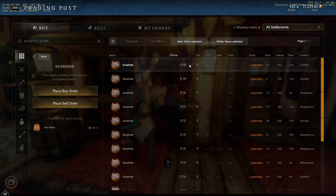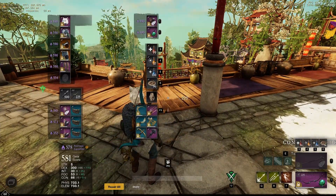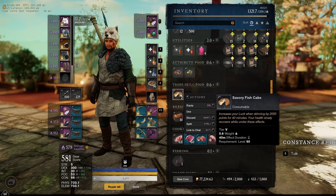In grand total for everything, we have about 4,200 coin, which is really good — and I just did it for 40 minutes until my buff ran out, then came back.